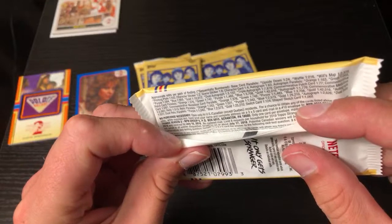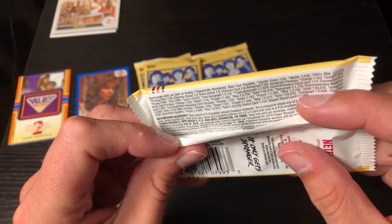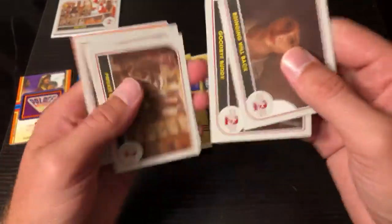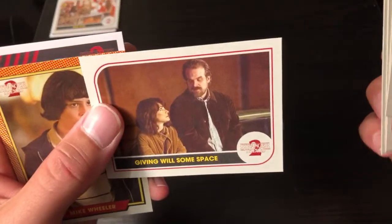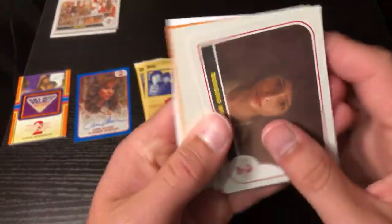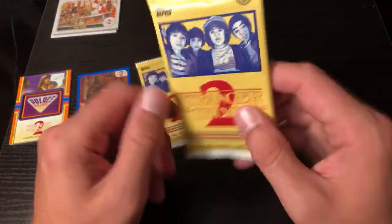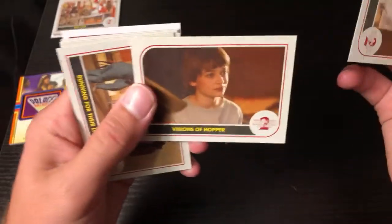The patch is one in 77 packs - that's pretty sick for us to pull that out of here. I don't know what that Billy card was. I don't normally do non-sports cards but I like this show, and like I said 357 MAGA was nice enough to send these to our channel to rip open and check out. So yeah, thanks MAGA - it's definitely really cool. Mike Wheeler, and there's Mike Wheeler back to back there. Very cool show, very cool retro design for each one of these. Sweet that you actually pull autos and stuff out of here.